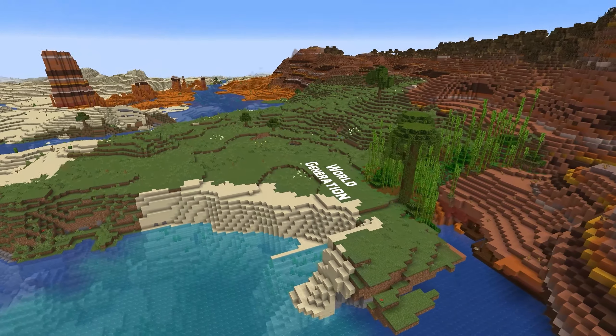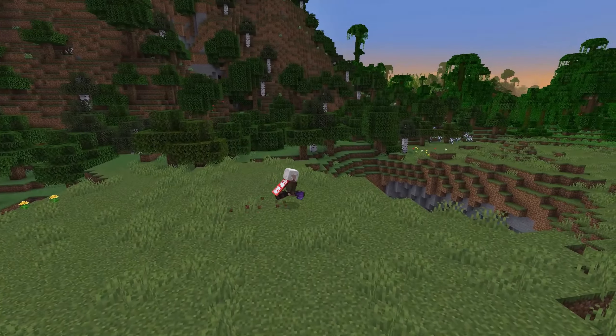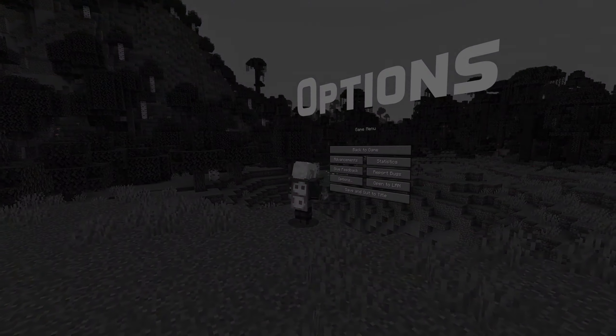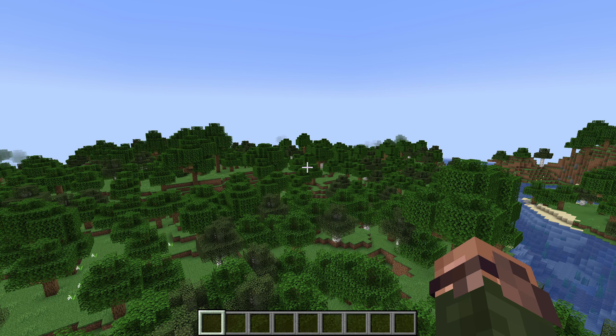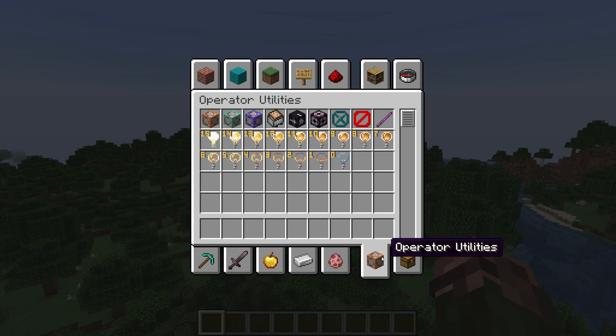There's a fix for a world creation bug: you can no longer use disabled experimental blocks as part of a superflat world preset. A new option has also been added in this version — it is found under the controls options menu and is called Operator Items Tab. The default setting is off, and if you switch it on and have the required permissions, you'll be able to see operator-only blocks and items in the creative inventory.